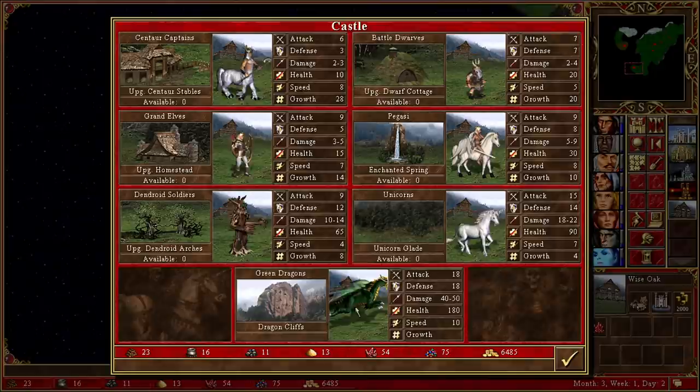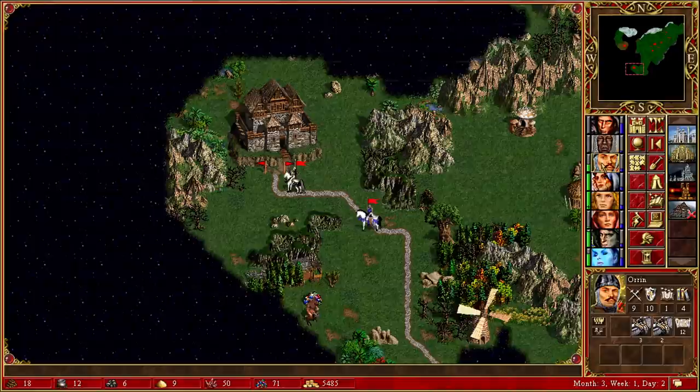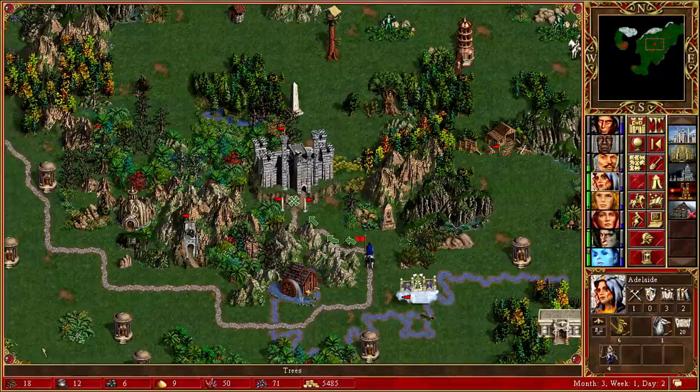In this town there's no dragon cliffs yet, but they've got pretty much everything else. Let's go for mage guild level 2 and hope for blind — there we go, we've got blind, and now we've got ice bolt too, which is actually pretty good. That can potentially make Orin slightly better. For dragon cliffs we just need some ore, which is doable, but I'm going to focus on building up the archangel supply first. I do kind of regret buying the arch devils in the previous episode — it wasn't worth the money, but never mind.